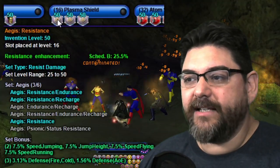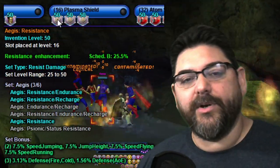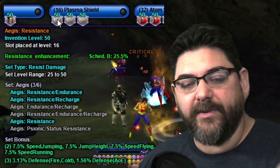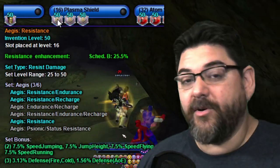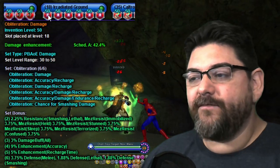Stealth is just a mule power with Luck of the Gambler. Plasma Shield uses the same slotting as Fire Shield and Temperature Protection — resistance/endurance, resistance/recharge, and resistance — for 3.13% fire defense.